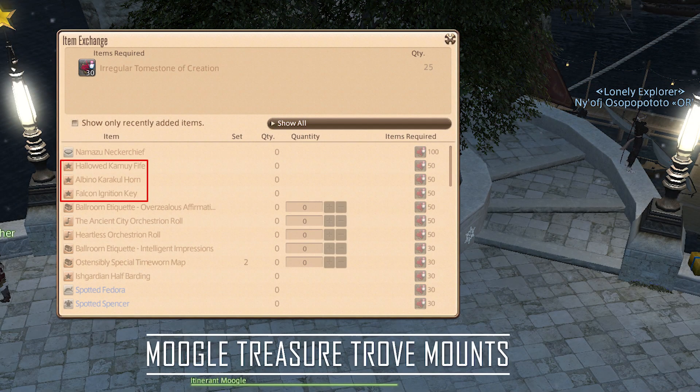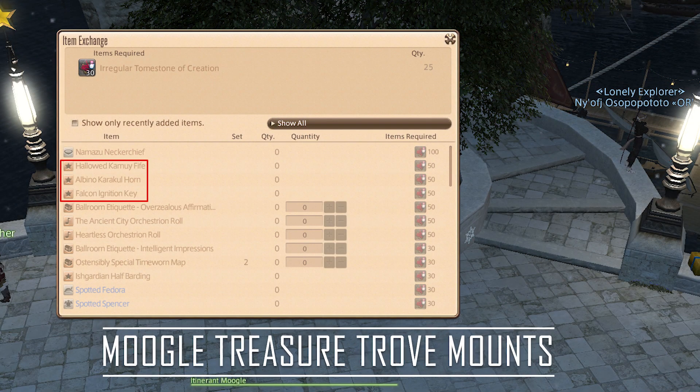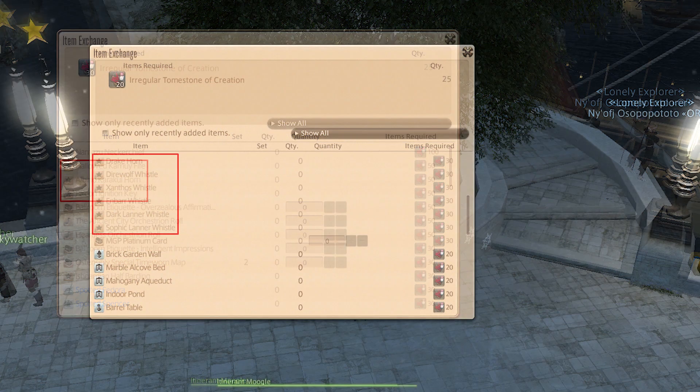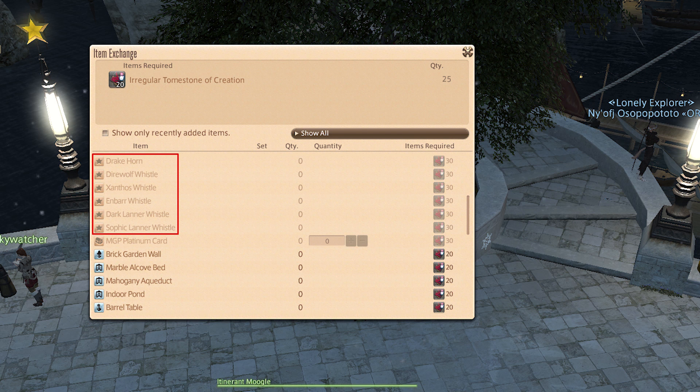Speaking of events, there are plenty of mounts to obtain through Moogle Treasure Trove if you haven't gotten them yet. They include Hollowed Camus, Albino Caracal, Falcon — which is only available now and you can't get it in-game after the event — Drake, Dire Wolf, Xantos, Anbar, Dark Lanner, and Sophic Lanner. If you're new to the Moogle event, there's a guide in the description you can take a look at, as the event will be live until the beginning of the 6.3 patch, which is January the 10th.